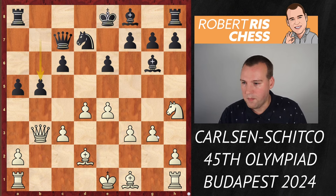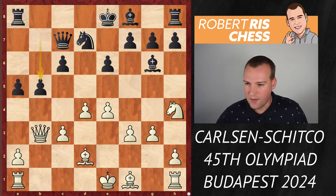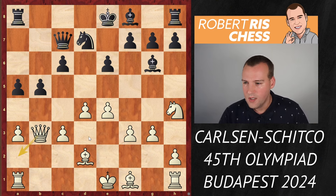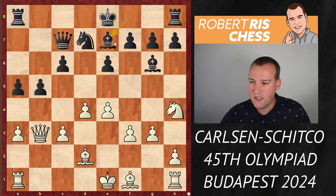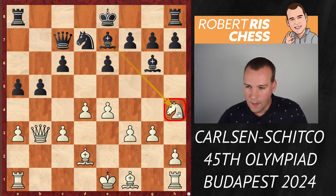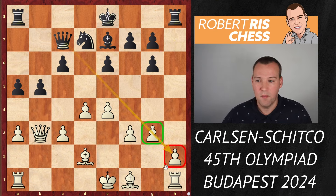Black goes for b5, and Magnus plays a3 — wanting to be able to drop back with the queen maybe to a2 in case black attacks it. Black played Be7, which looks like a logical move to attack the knight on h4, but now Nxg6, hxg6 — and you see that thanks to the pawn on g3, the pawn on h2 is not attacked by the queen.